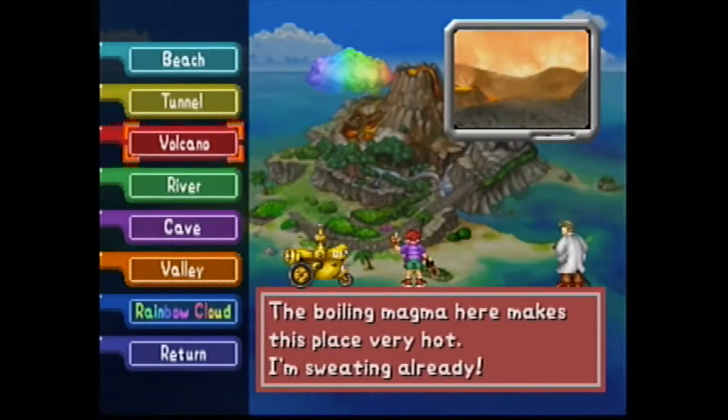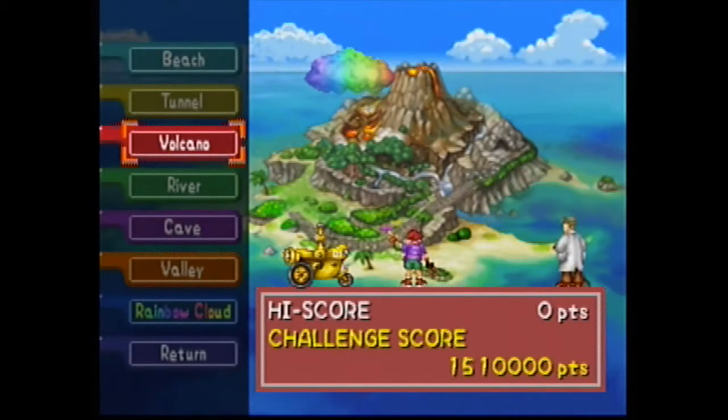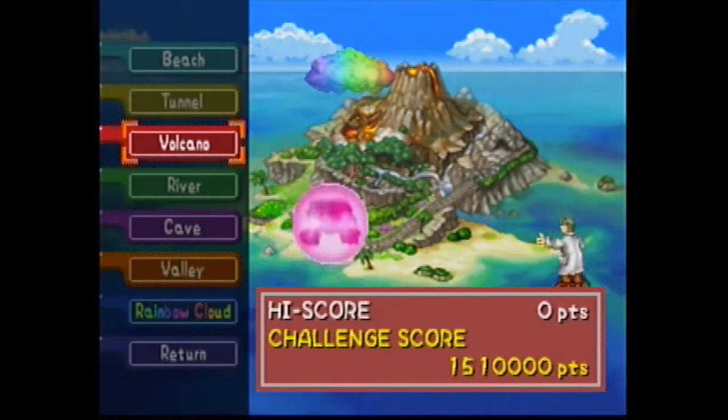Welcome to Retro Games HQ, I am your host Nick, and today I will be teaching you how to get a Charmander group photo in Pokemon Snap. What you do is go to the volcano stage.